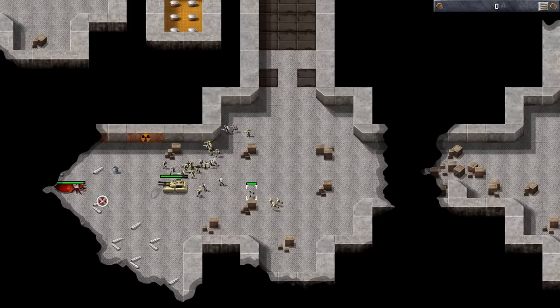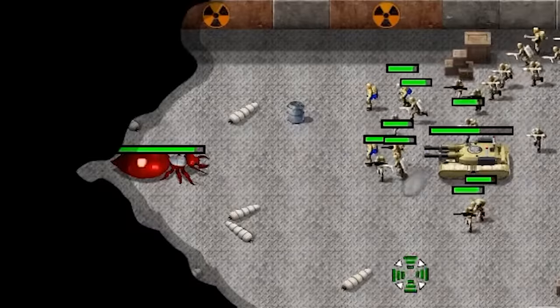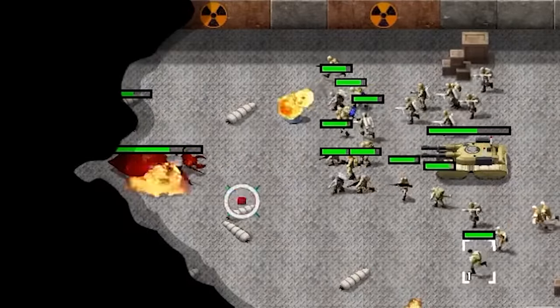All this mode is missing is an enemy ant commander to appear on screen and taunt you during your missions. I know ants can't speak English, but I've got a good feeling this one is thinking about escaping to the one place that hasn't been corrupted by capitalism.